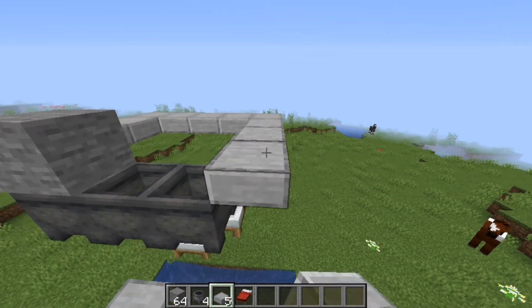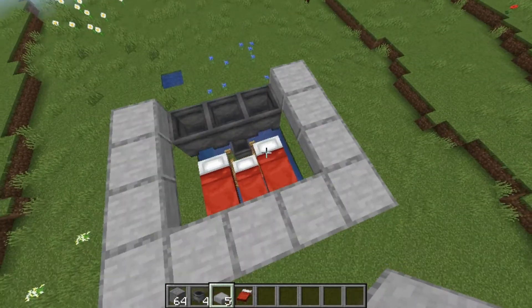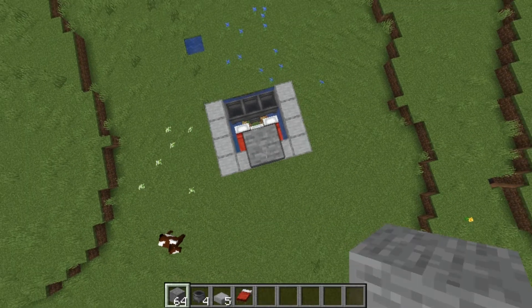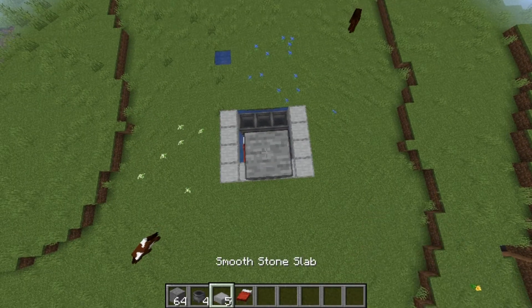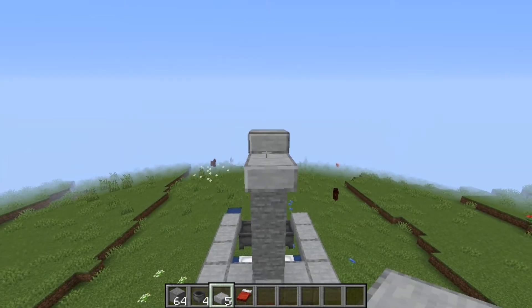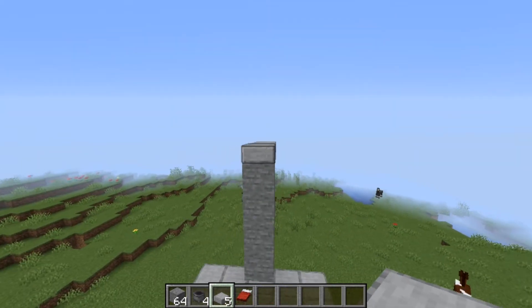There we go - done - and delete that temporary block. Now grab your temporary block again and place four from the back middle block, then place a slab on top. Place two slabs facing backwards and five slabs facing the front.